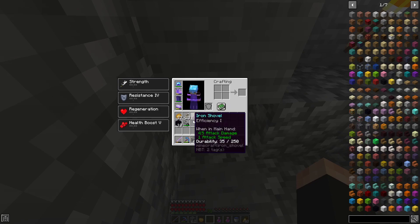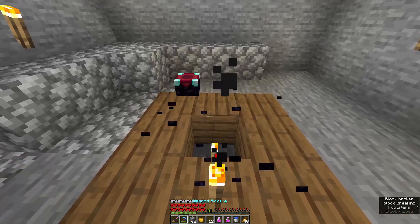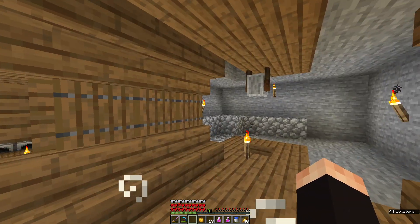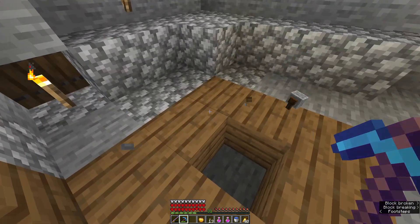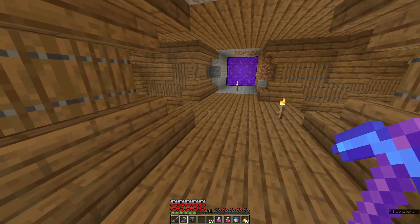I will place the torch here because that's where it was. This torch I will take. Now this is ready. What will I be putting in there? I will show you, actually. I need to take this as well because I have it ready in my inventory.